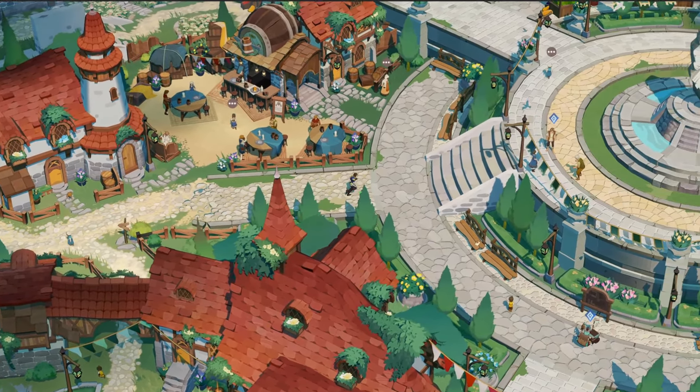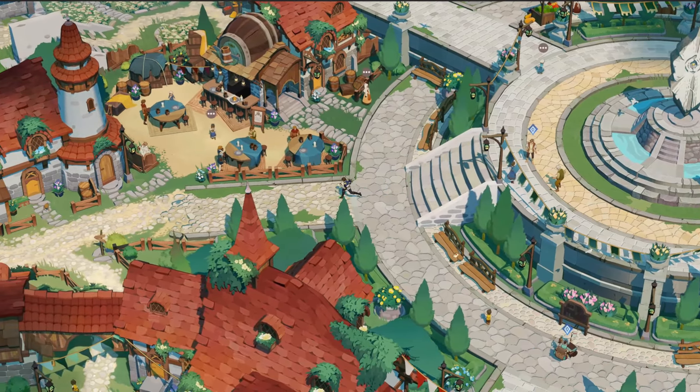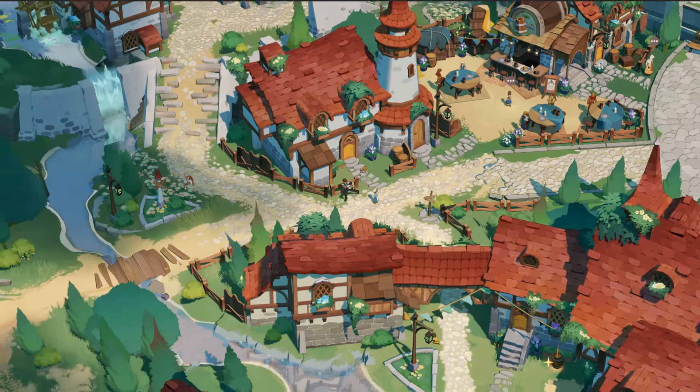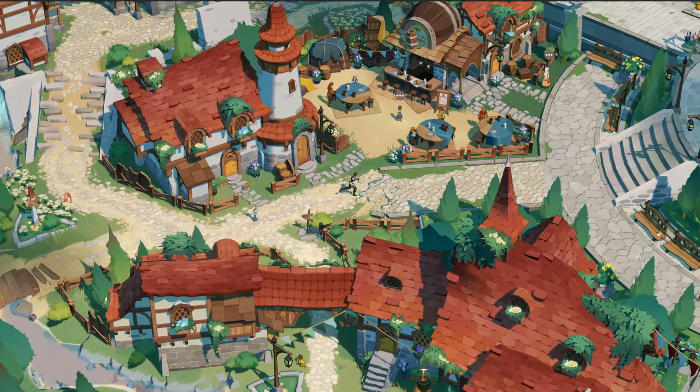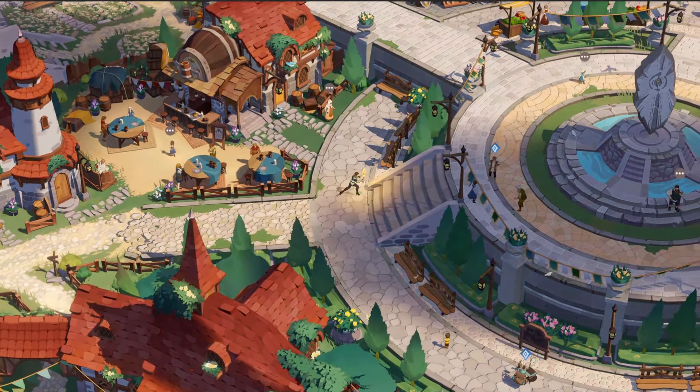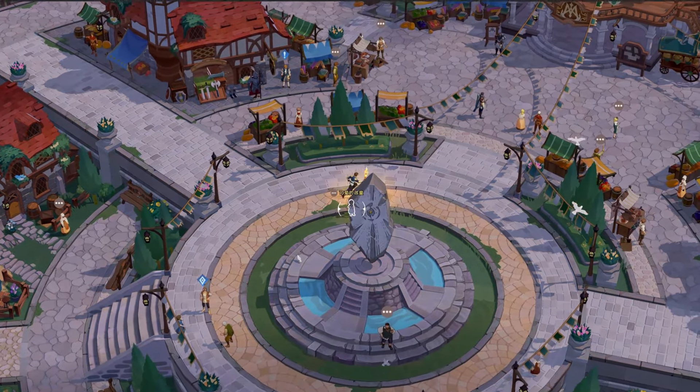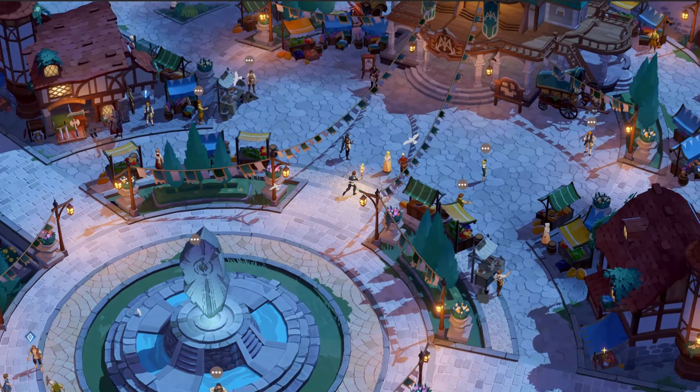The user interface in AFK Journey has easy-to-navigate menus and informative tooltips that help us manage the heroes, inventory and quests. Important information is presented clearly, allowing us to focus on the action without feeling overwhelmed by cluttered screens or confusing layouts.